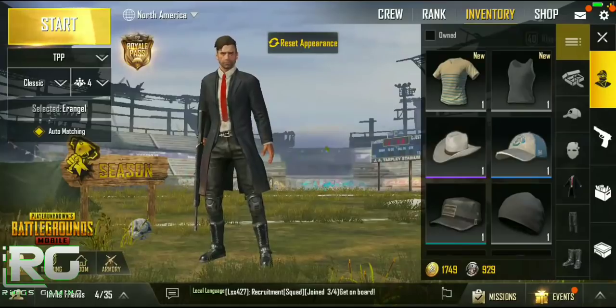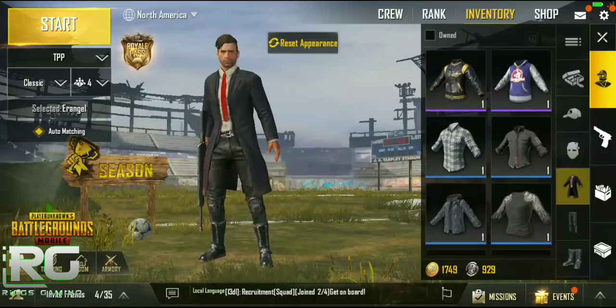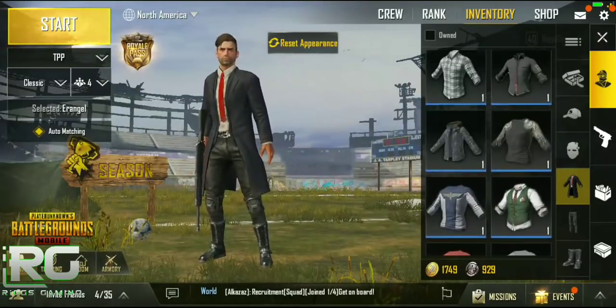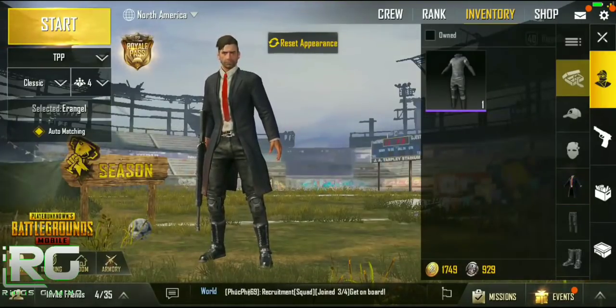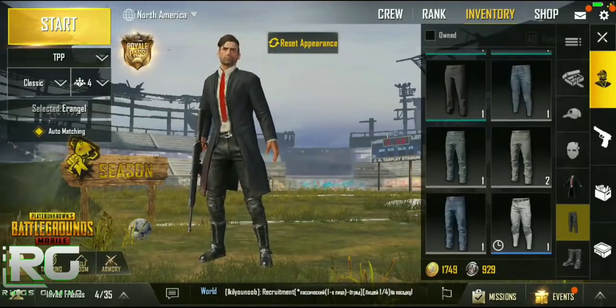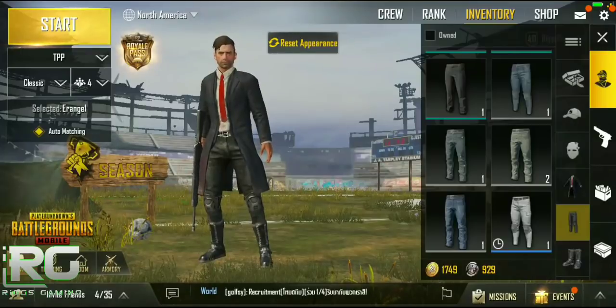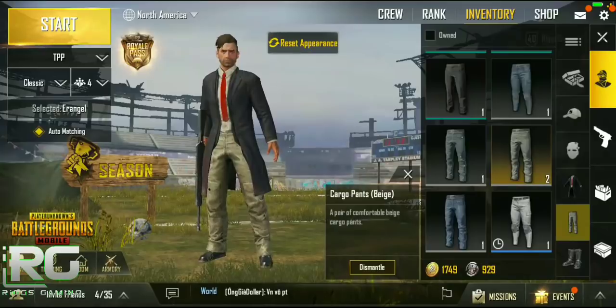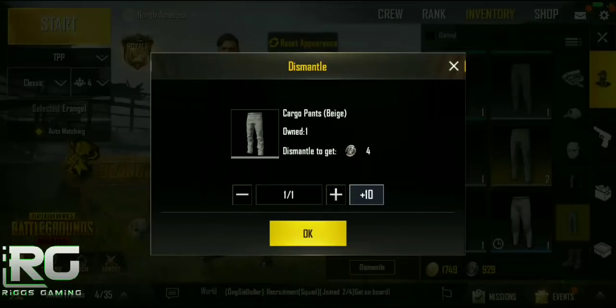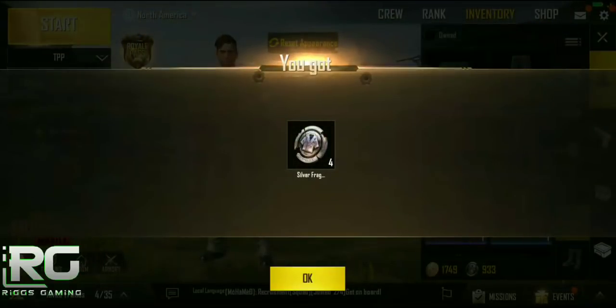Click on Inventory and pan down. I know I have doubled up on some items — oh, it's the pants, that's right. You'll notice that most pairs of pants say 'one,' but this one shows a '2,' meaning I have two pairs of these pants. Down here where it says 'Cargo Pants Beige,' it has a Dismantle button. Click that — it says you'll get four silver frags. Go ahead and dismantle that, and there you go — four silver fragments. That's how you pick up silver fragments.